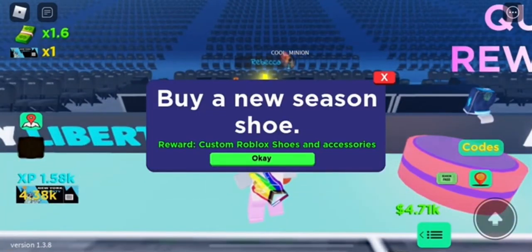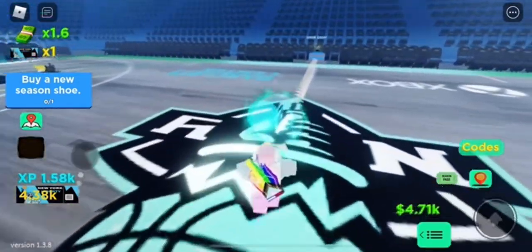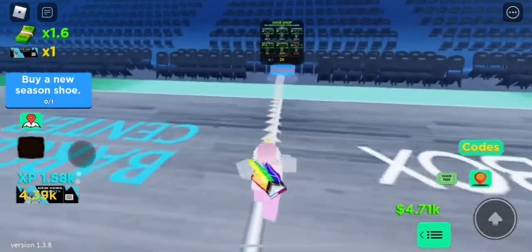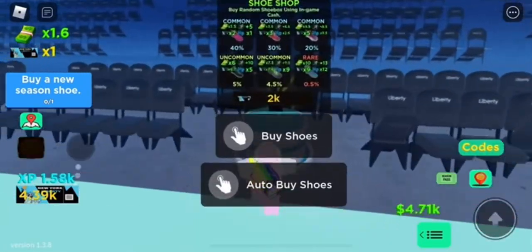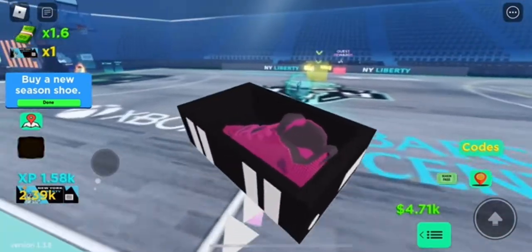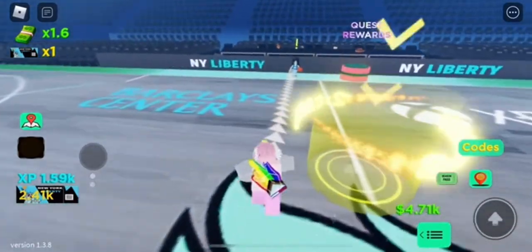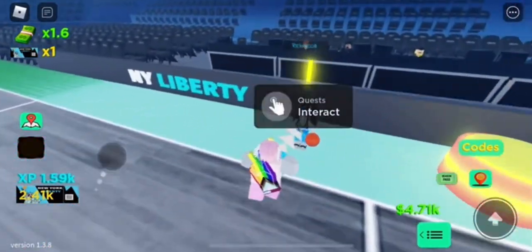Go over to this woman and she'll give you a couple more quests. You need to buy a new season shoe — just follow the arrows they give you. You need 2k in-game money. Everyone gets pink shoes, and they're honestly really cute. Just buy those to get your quest done, then go back to the girl.